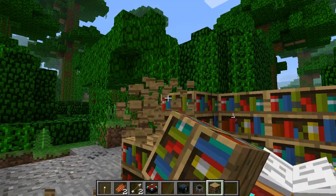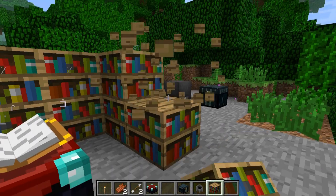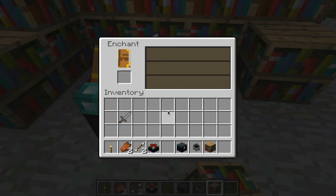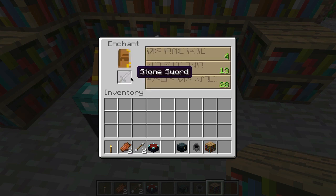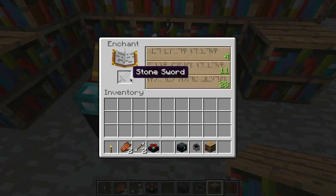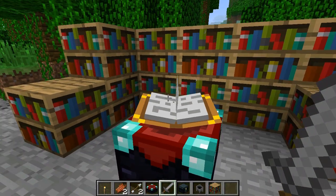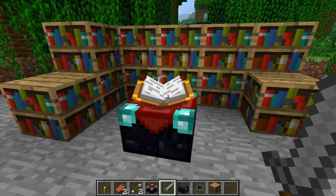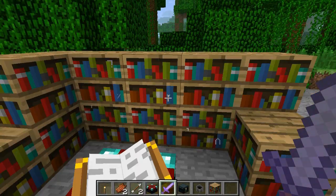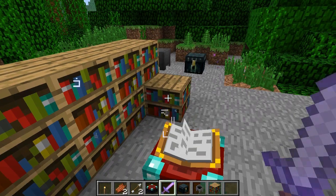So going into the enchantment table, the highest option will always be 30 if you have 15 bookshelves. If I remove a couple of bookshelves it drops to 28, so the bookshelf count definitely affects it. The top two enchantments are randomly generated as usual. The enchantments have been scaled down to fit this level, so it's now a lot easier to get things like Silk Touch — instead of needing level 50 or whatever it was before, you can get it at level 30.